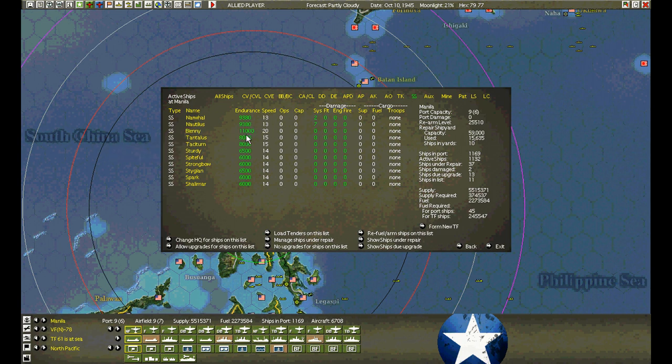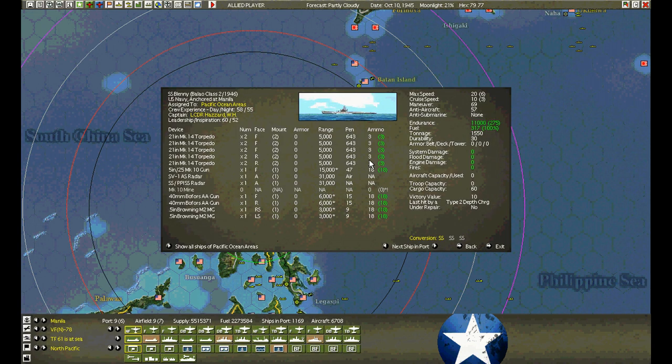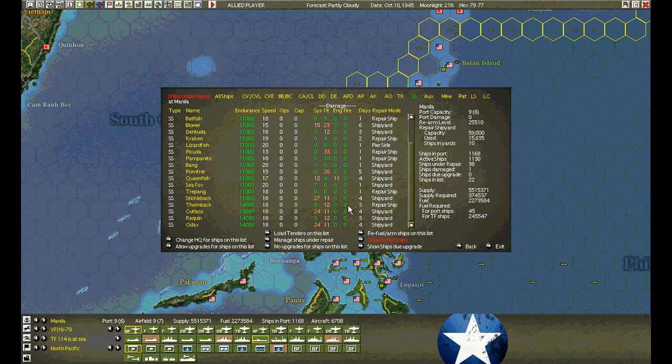Narwhal and Nautilus — that's just too short. Maybe I could send them out, get them blasted, and bring them right back in. Blenny — check the commander, he's a 70, good. We're sending this one up to Shikoku Station. All the other submarines went back into the repair yard — 22. I think that's up from last time.